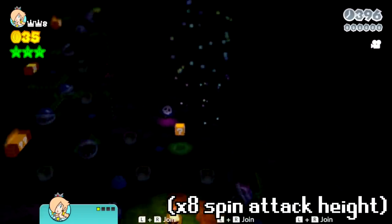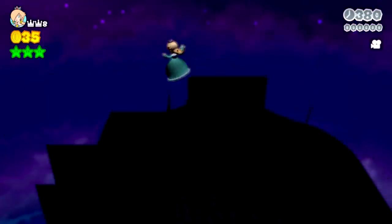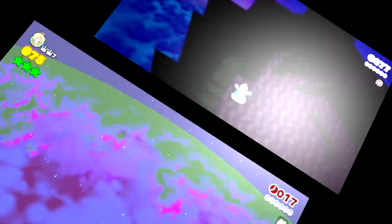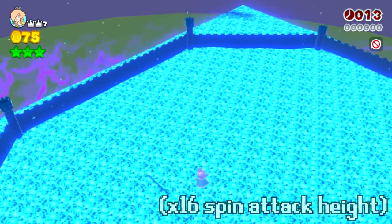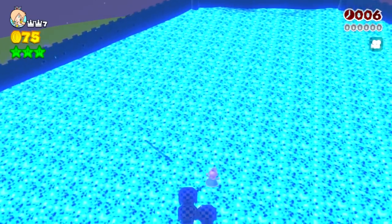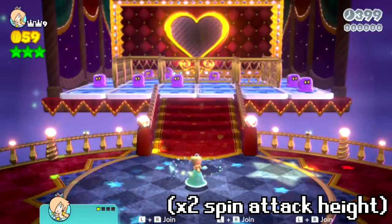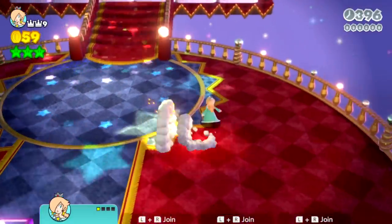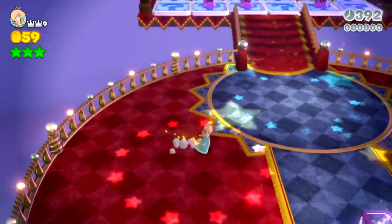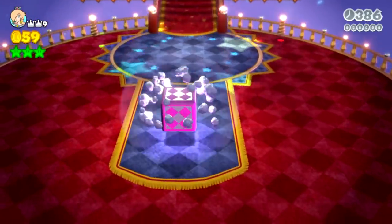With our higher spin jump, things are certainly starting to get very interesting now, and this is only the third level of the world. Today we play through World Flower of Super Mario 3D World, except every time we complete a level, Rosalina's spin attack will have double jump height. So let's see what this is going to be like.